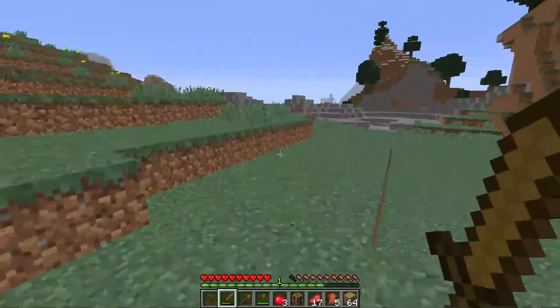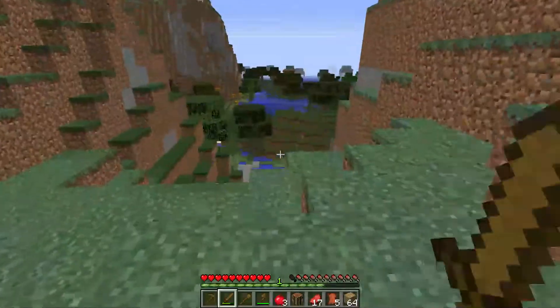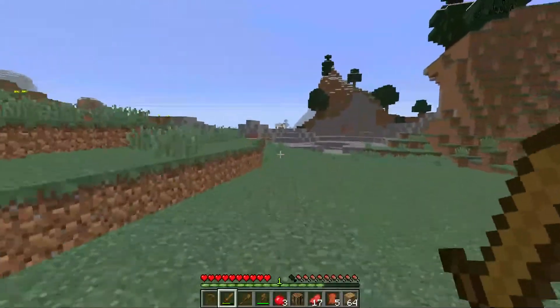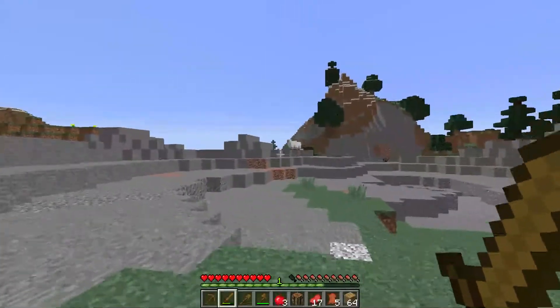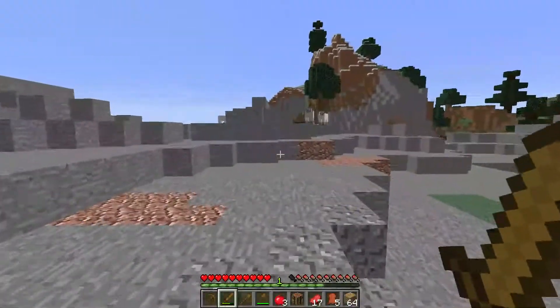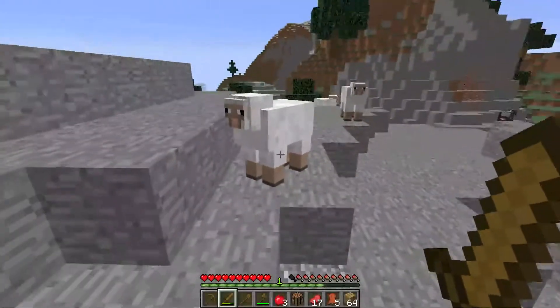Just popping back in real quick — there's our witch hut. I just came over here, killed a few cows right after I cut away. I walked up the hill and bam — we got sheep right off the bat! So I'm just going to share that success with you. We'll get us a bed so we don't have to make it through the first night with zombies. We're about halfway through the first day, and hey, great — we've got a way to sleep through the night. I'll be back.